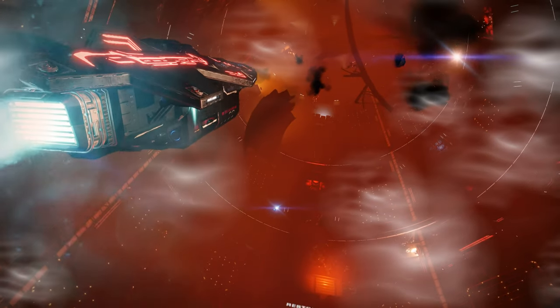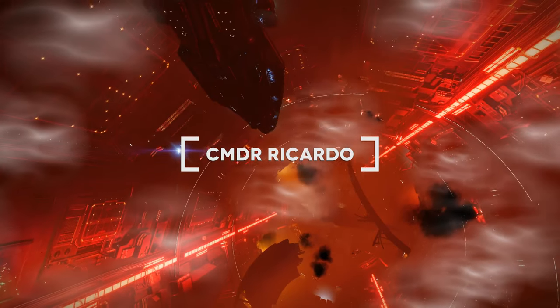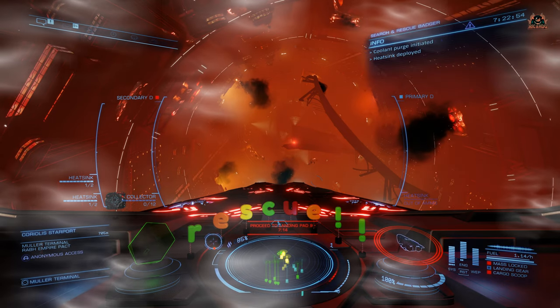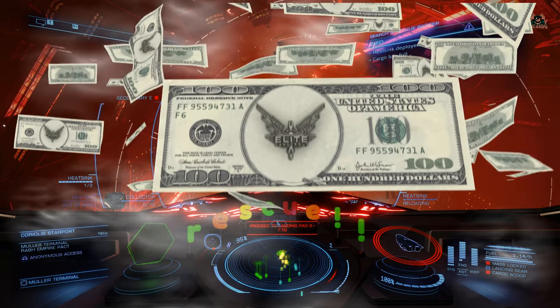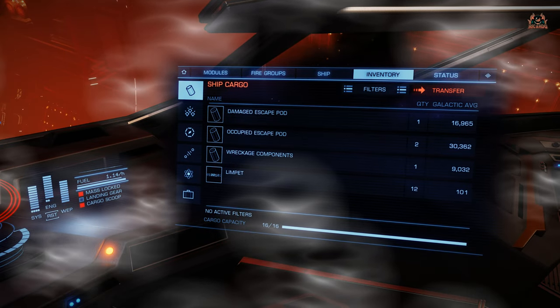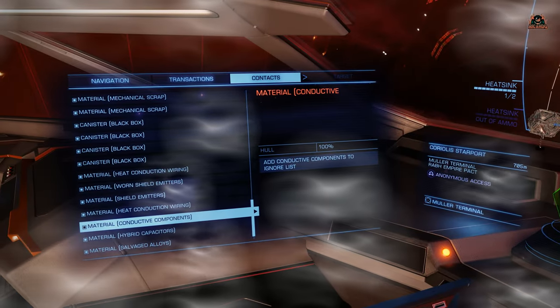Hello, it's Ricardo and welcome back to yet another Elite Dangerous video. It's all happening in the Elite Dangerous galaxy at the moment — attacks here, there and everywhere. Stations are burning and a call has gone out to all commanders for missions of mercy. But just because it's a mission of mercy doesn't mean you can't make the credits and also pick up some items like materials, data, escape pods, and black boxes. It's all up for grabs in these stations in need — let's check it out.